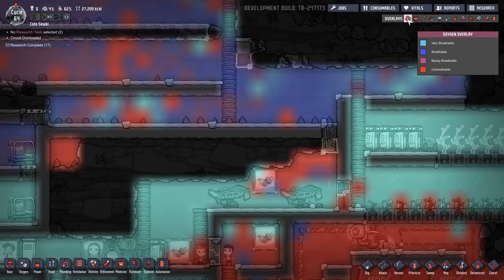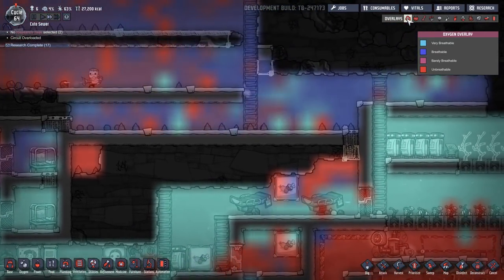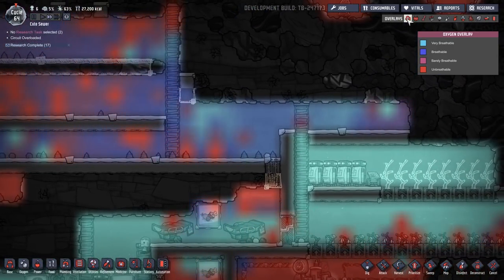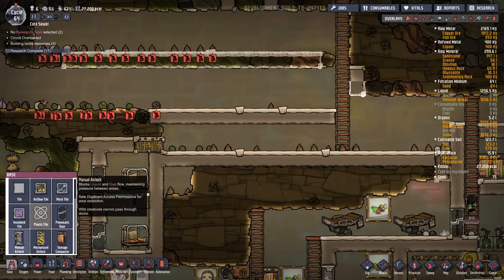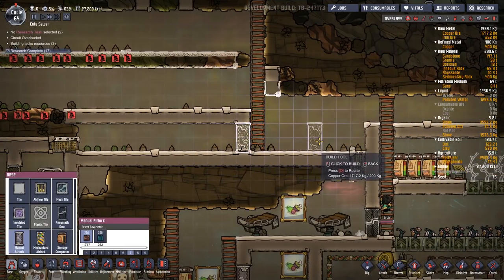All sorts of gases we do not really want are making their way out of here. We need an airlock somewhere — probably an airlock here and then an airlock here.